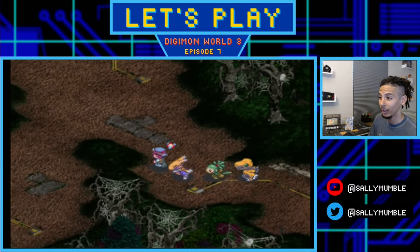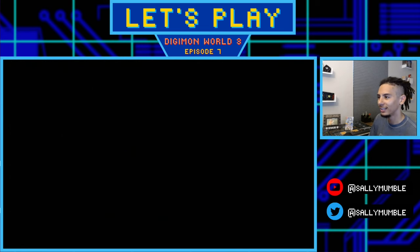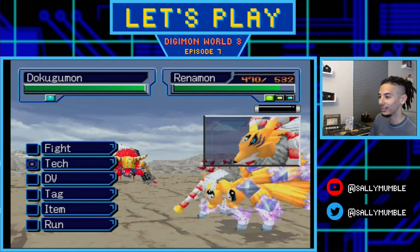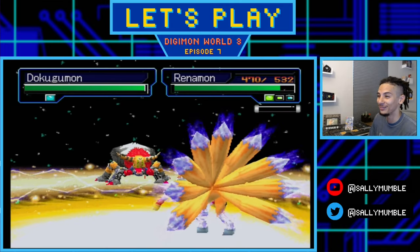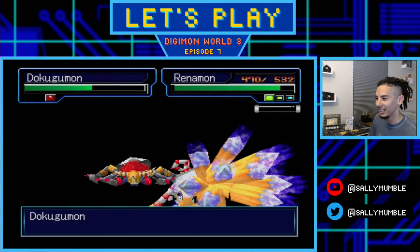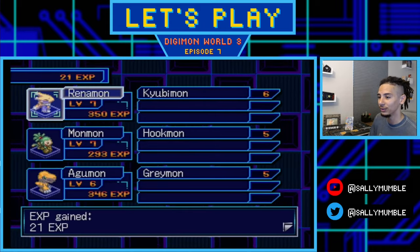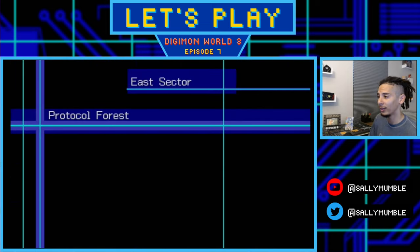Before moving on after completing the fishing rod, we'll probably get all champion forms to level 10 in this section anyway. I do wish we had a faster encounter rate though. We're fighting a Dokugumon - I think that's how you say it. There don't appear to be damage rolls in this game; it seems like you just deal fixed damage. We get 21 XP and some bits, but still no spiderweb.